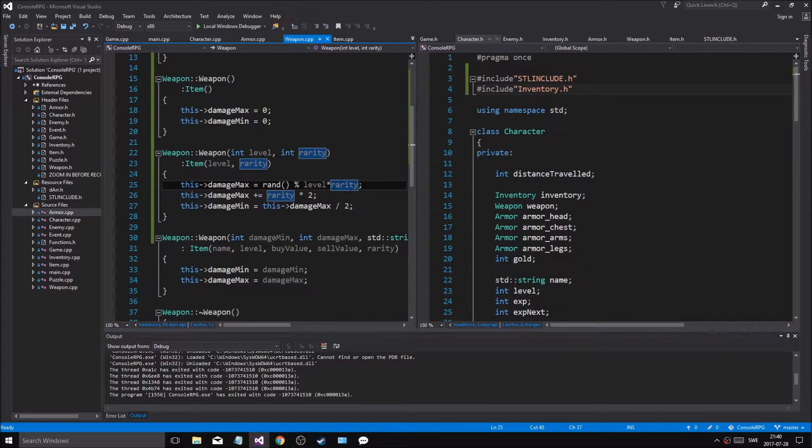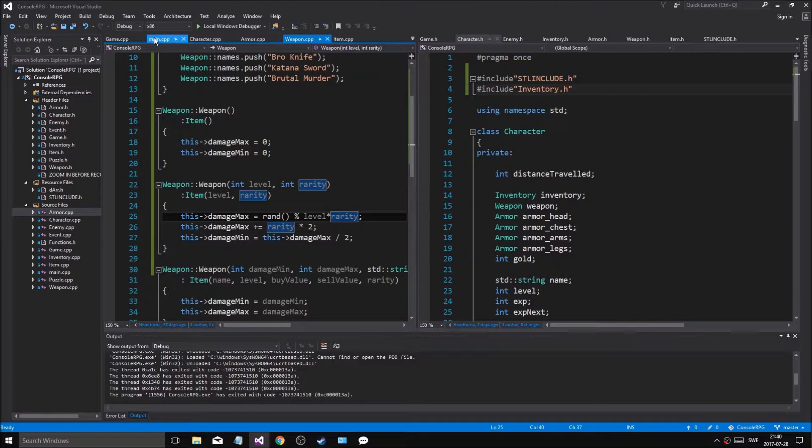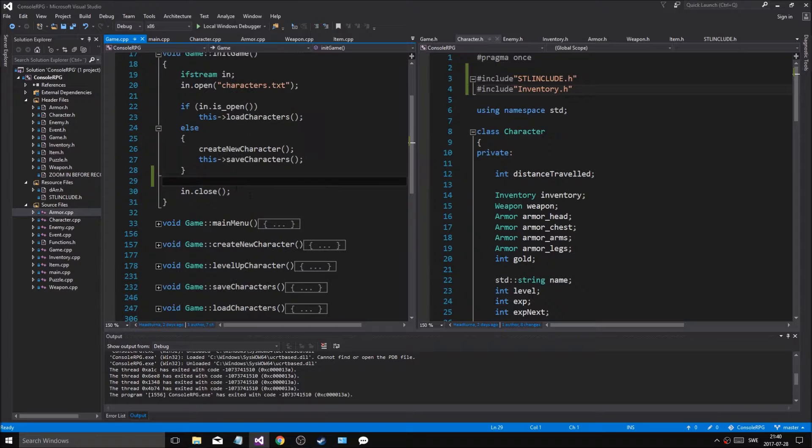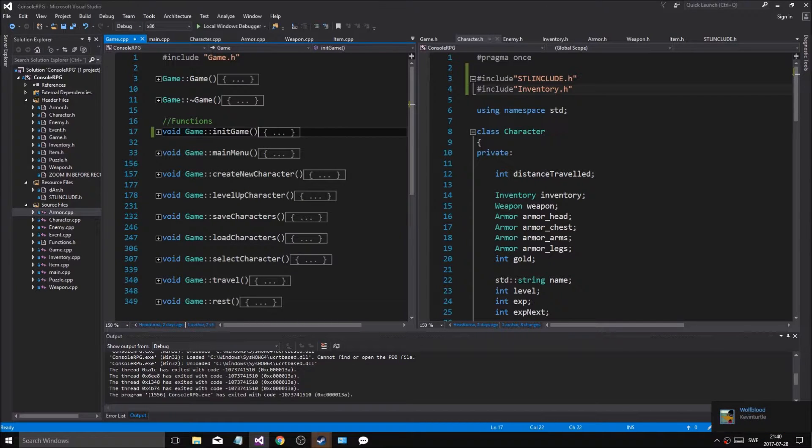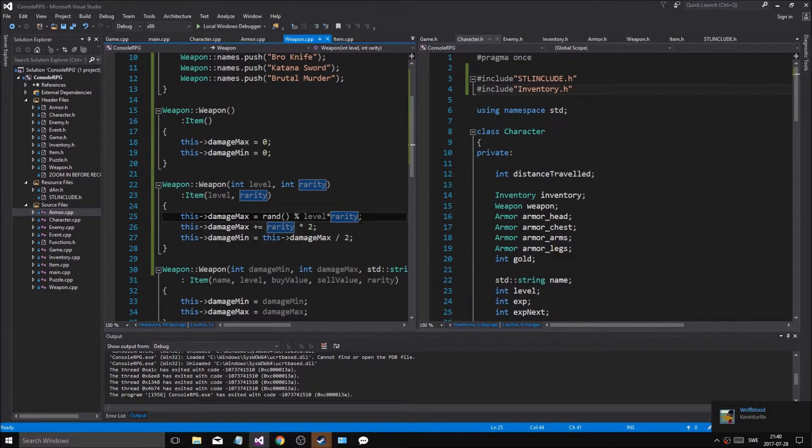I figured out a problem that we have — it's the random of the rarity. As I go into the game where I created the random thing, I'm gonna have to put plus one whenever I do the random for the rarity, so we don't get that error. Because the rarity shouldn't be zero — or it could be, but if rarity is zero then this doesn't matter and it's a pain in the butt. Rarity plus one, multiply by two.